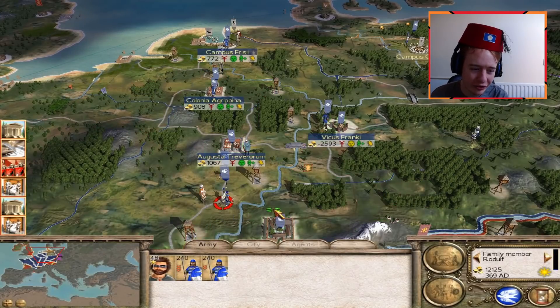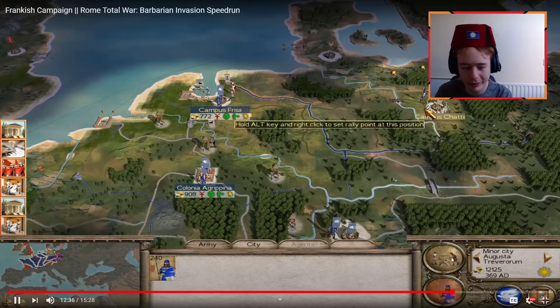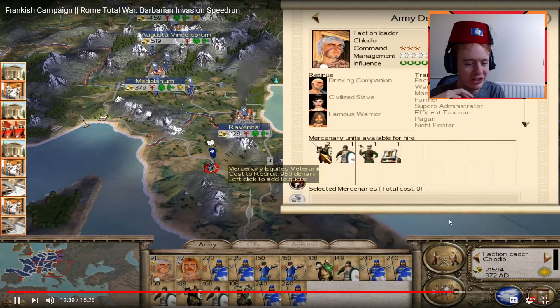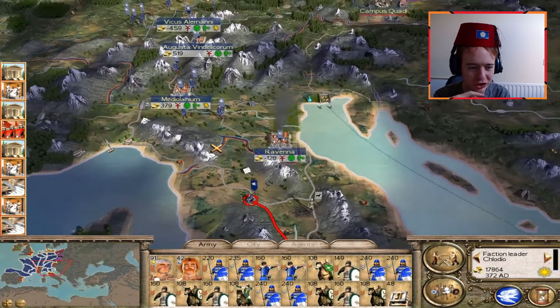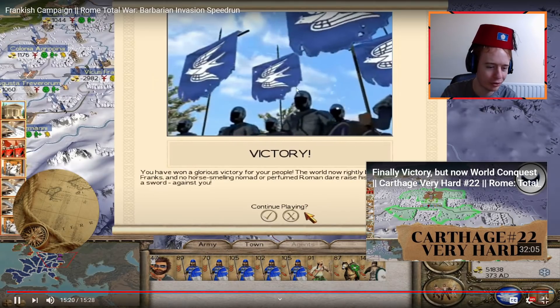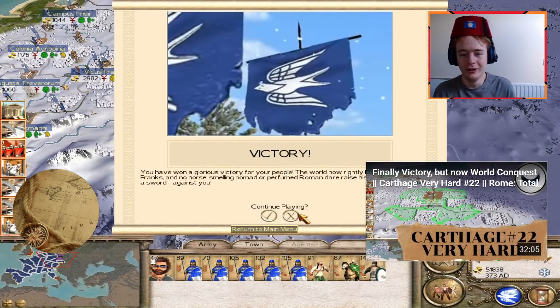Just seven minutes in, he's got most of northern France taken. Skipping forwards a little bit — he's in Iberia already and he's only been playing for 12 minutes. Northern Italy — he's pushing on Rome. 12 minutes in, he got the win. So that was about 15 minutes.